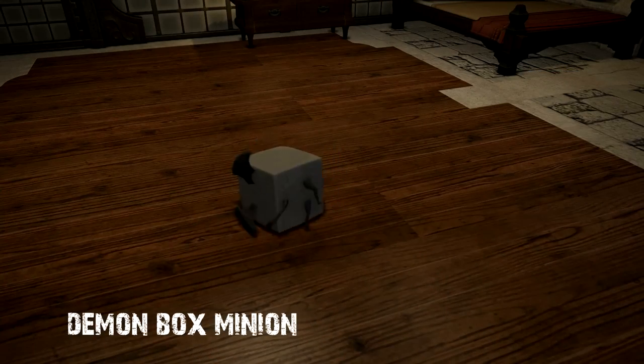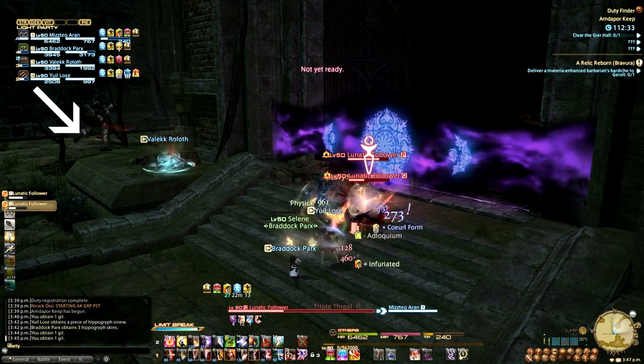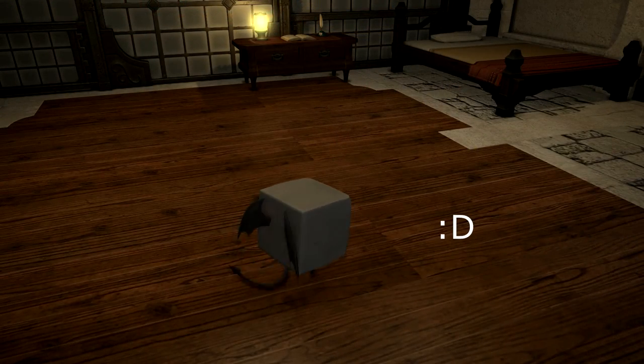For anyone looking to acquire the Demon Box minion, note that it is found in a chest outside of the first boss's room by a group of cultists. The minion loot itself is distributed by roll and is not a guaranteed drop for the entire party.